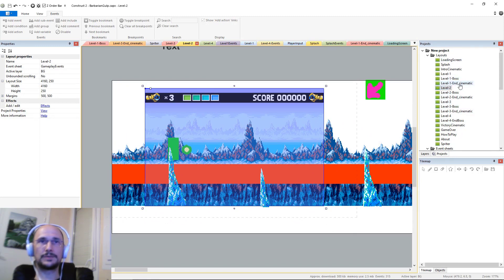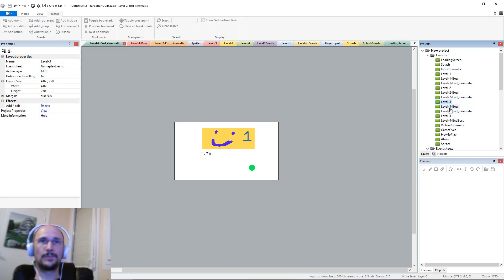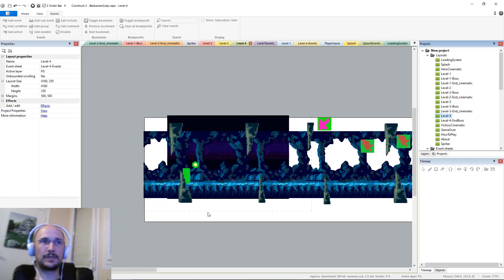You can also see that there's an end cinematic that will help tell the story and transition. After you beat each boss there's a cinematic that will help transition from one level to the next — I got all of those in. For level four I managed to get in my rough, blocked-in but not polished art for the cave.